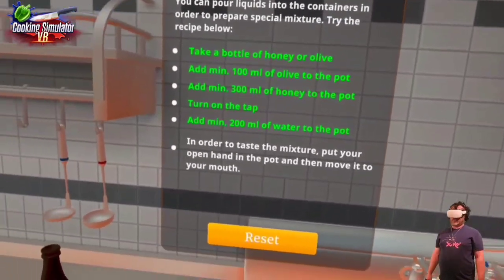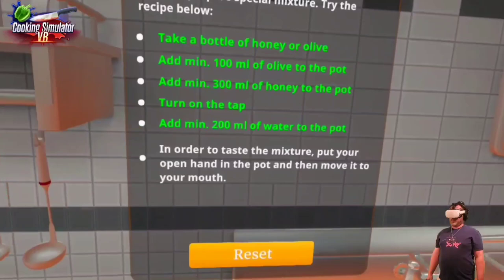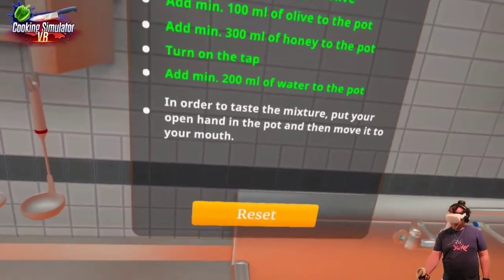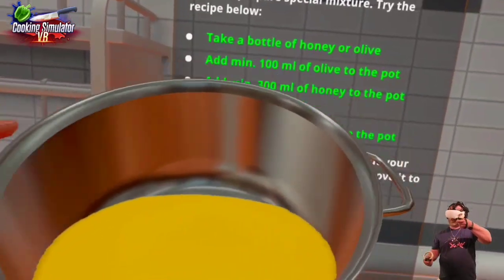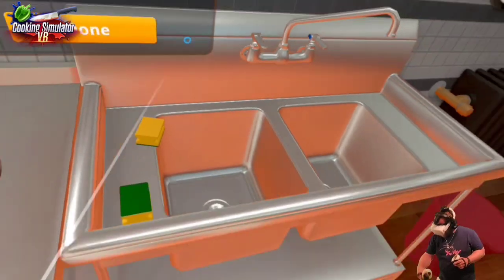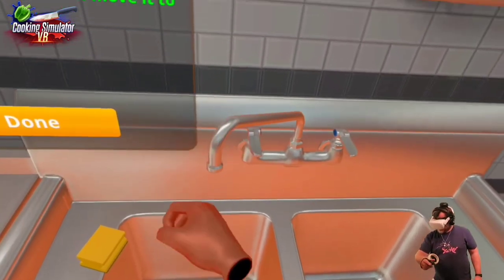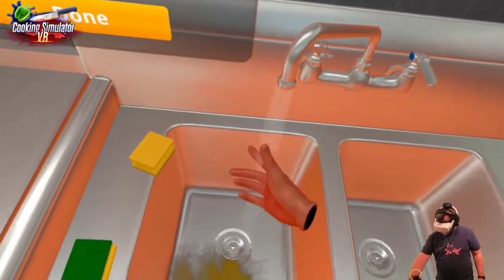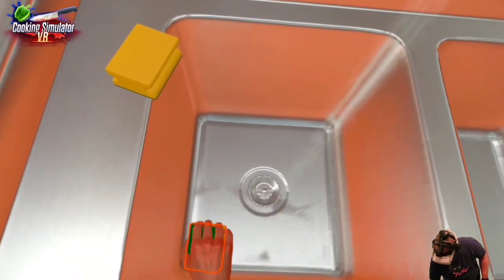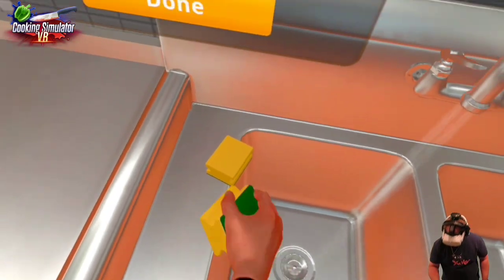In order to taste the mixture, open your hand and put it in the pot then move it to your mouth. Did I just drink the whole thing? We're going to dump that out. That is cool — look at that, it dirties up the sink. Let's clean this up a little bit.